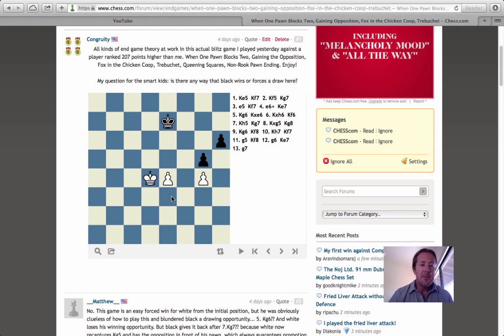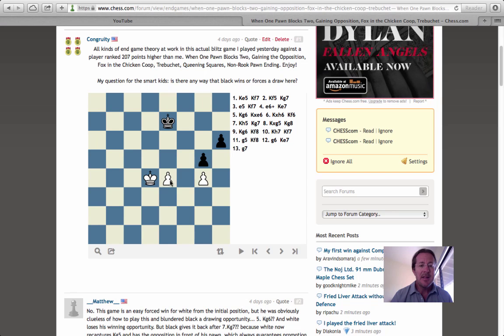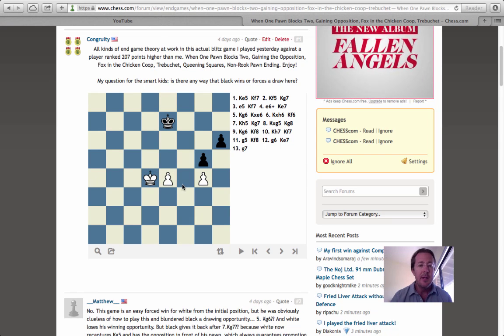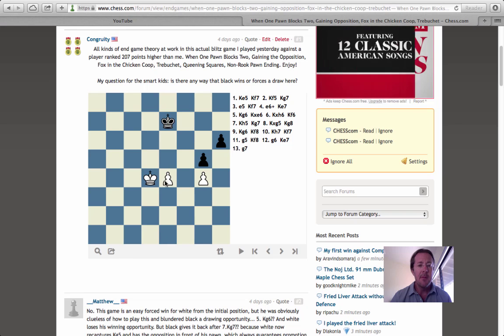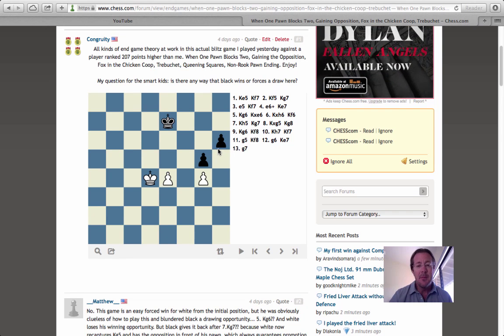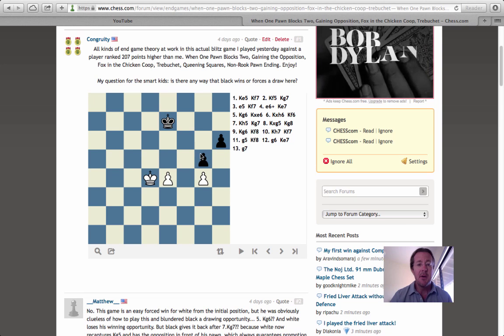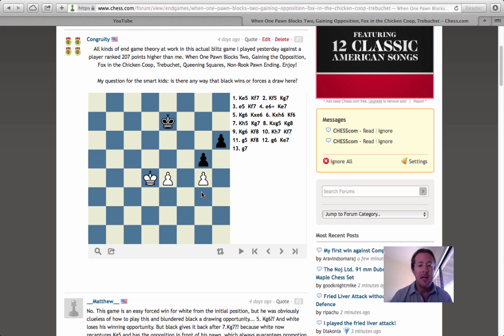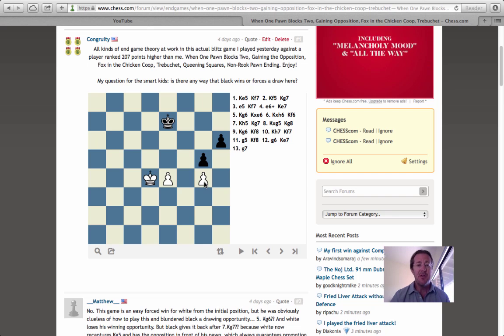Looking at the position from the actual game: there's a white king and an isolated passed pawn in the middle of the board — this is really the strength of the position, where white is going to win. Over on the other side, black has connected pawns that white has to be aware of as he advances his king and pawn, because those connected pawns can work together to pass the g-file pawn.